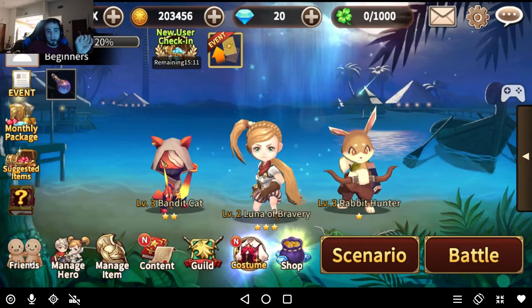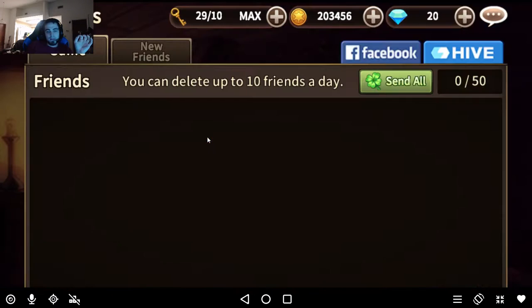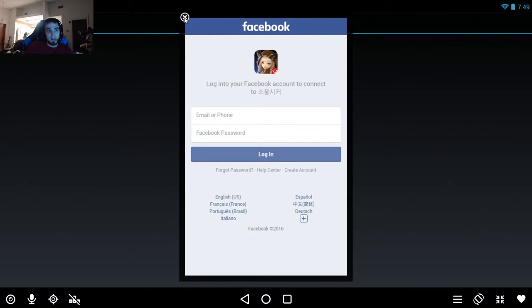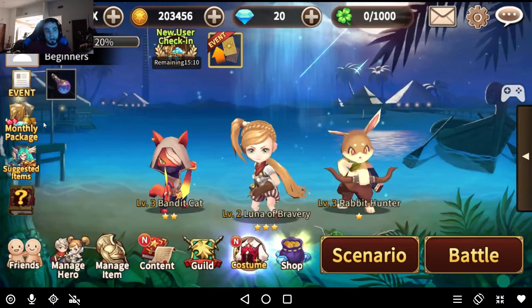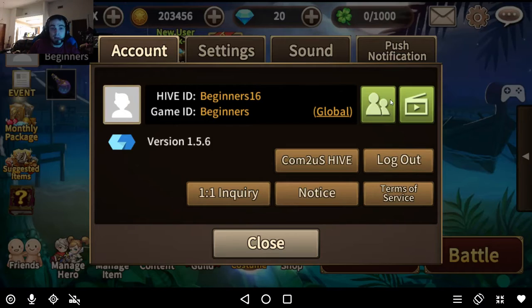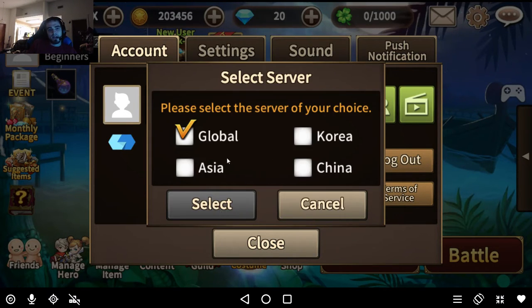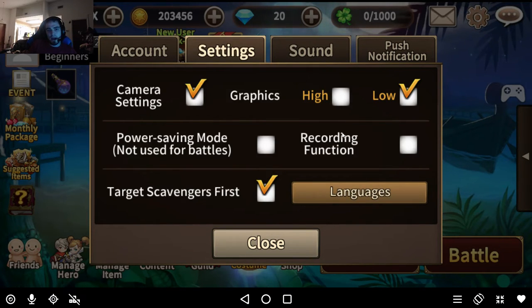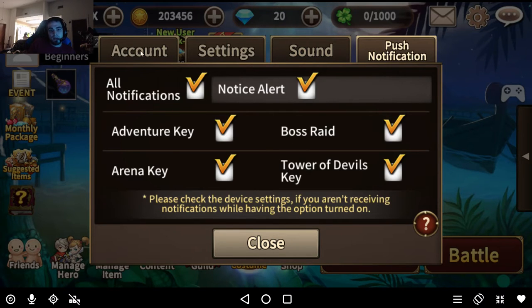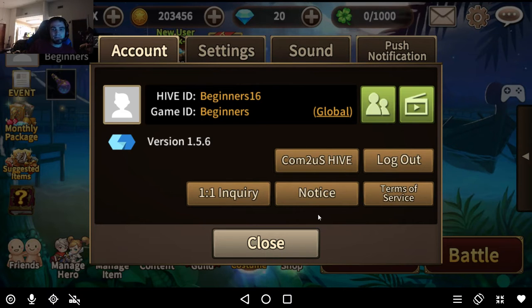Your Hive ID is what you use to log in to the game. If you haven't made a Hive ID yet, you can log in and create one. Settings options include different things you can do — change your server, set your graphics to low or high. I'd recommend always putting target scavenger first. Power saving is definitely recommended if you're on iOS or Android — graphics low just to save battery. I usually have the music and sound off. Vibrate after battle will kill your battery life.